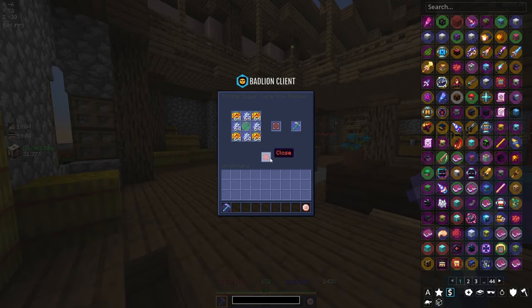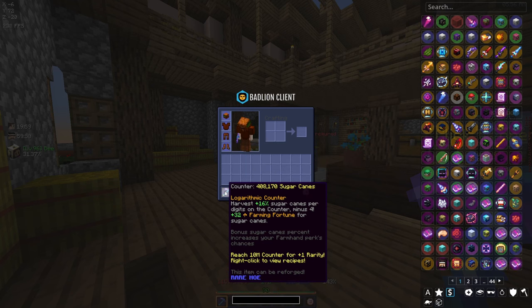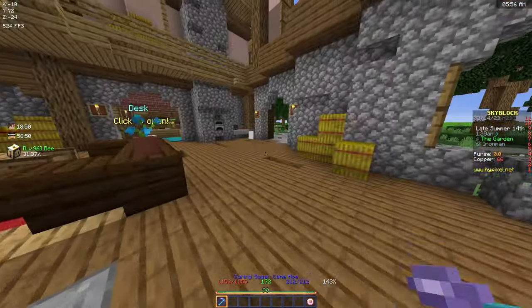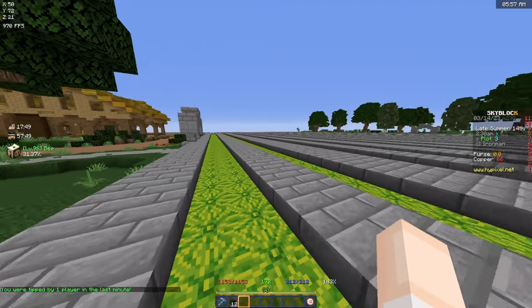I've also been farming quite a bit of sugarcane - our counter is now at 400,000, so it upgraded its rarity. I sadly missed it so I don't have a clip, but we now have a rare sugarcane hoe, which is pretty nice. The next thing we're grinding for is the squash armor.